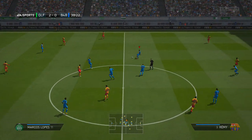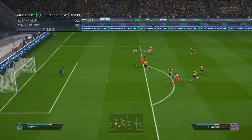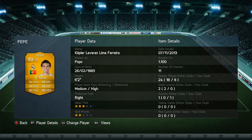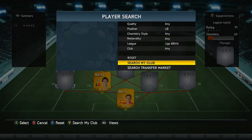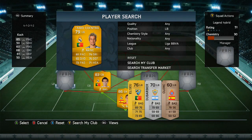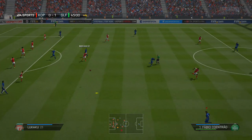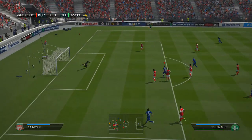The first centre back we've got is Pepe. He is such a great defender on this game for such a cheap price — less than 5k. He's really quick, got a really good tackle on him, and he's great at heading, so I don't know why he's so cheap. We've also got Fabio Coentrao as left back.